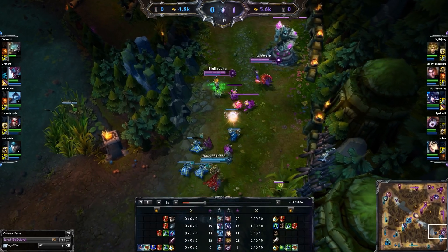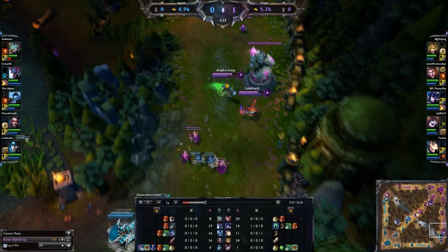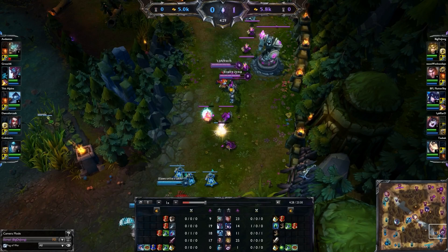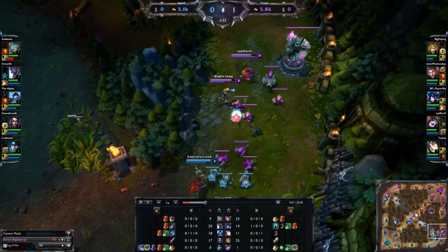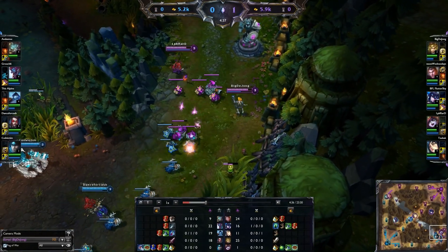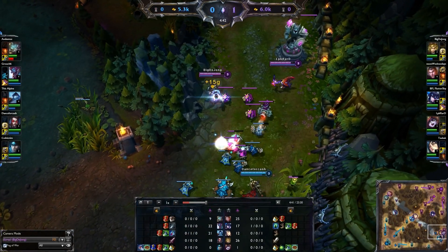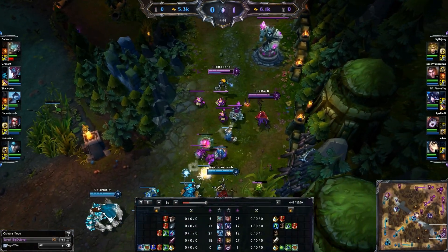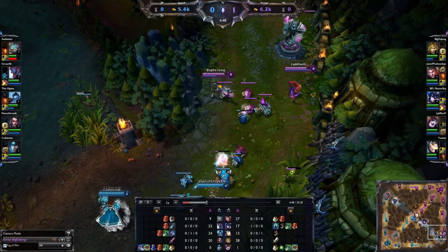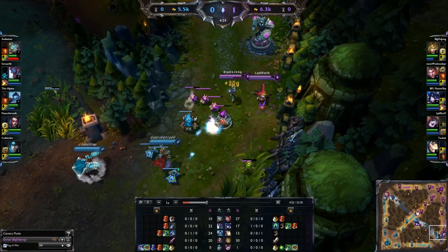The second item is your Tear of the Goddess into a Manamune. This is really nice because it allows Ezreal to have the mana to spam his Q, and getting as many Q procs off as you can is really core to this build. Building up an early Tear into the Manamune is really nice. It gives you damage and it also allows you to turn all that big mana pool you have into extra AD. So you can spam your Q and you've got plenty of mana to do so, and because you're building some mana with other items, you get the benefits with extra AD.